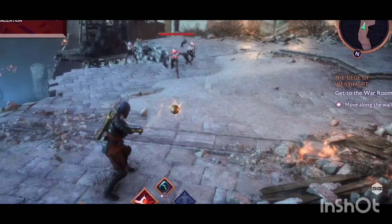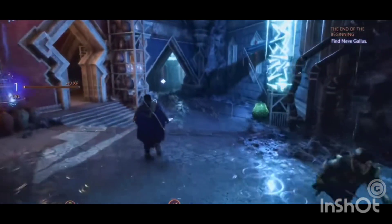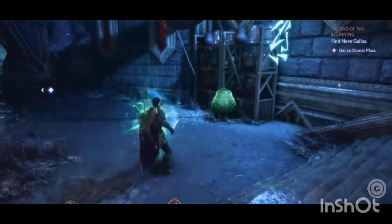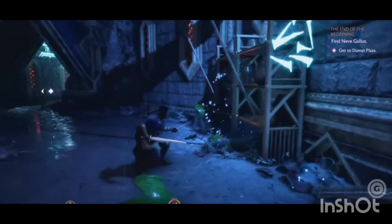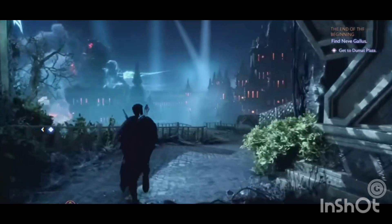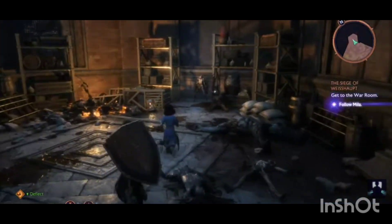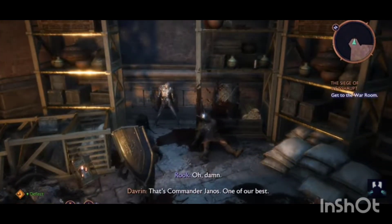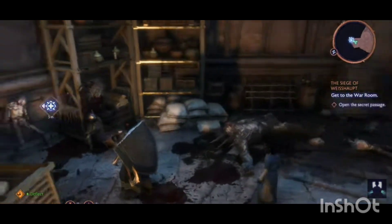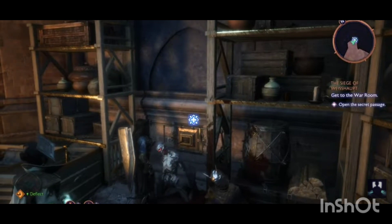Now that you have the information on all three classes, you know whether you want to use two blades and a bow and destroy people in combat, or go with a sword and shield and switch to a two-handed weapon to keep your party from falling, or grab your staff, dagger, and orb to debilitate enemies. But you might be thinking — what faction do I choose? How do I know who I want to align myself with? You're in luck, because today I'm going to go in-depth on the factions as well.